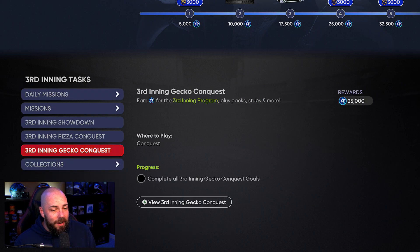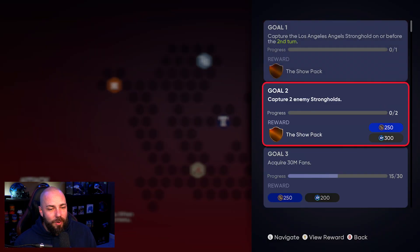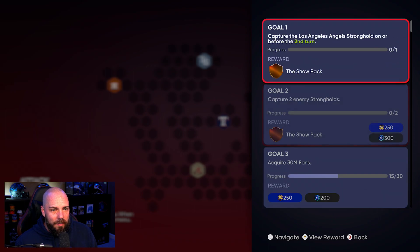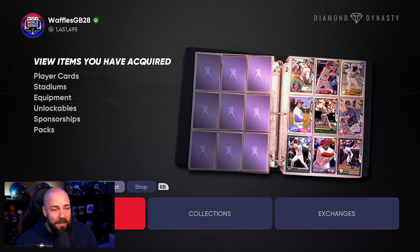Finishing the Gecko conquest map is also going to give you some extra XP. Our goals for the day are pretty simple — you beat it, you get two ball-and packs and some XP. Not too bad at all, I don't dislike that.